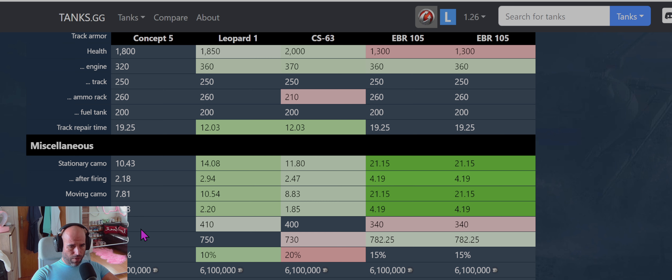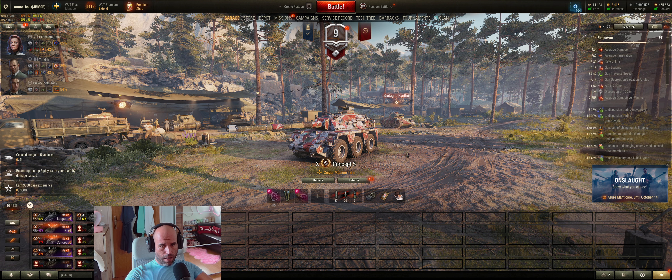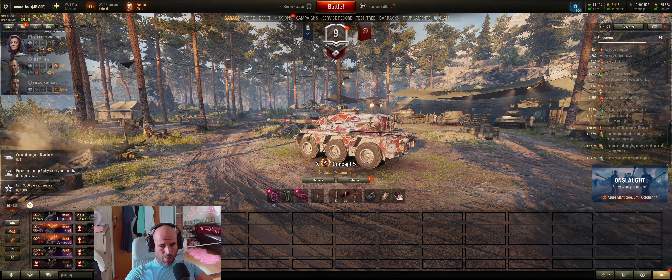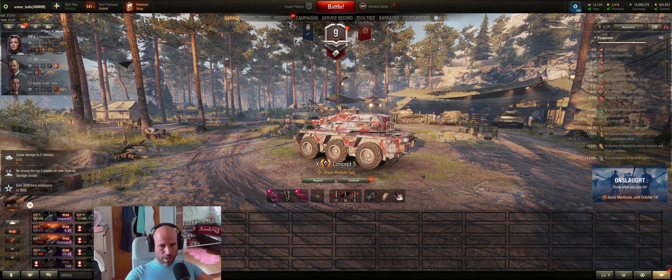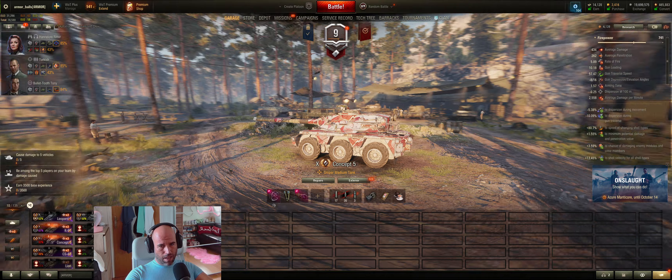View range is 400, kind of the same as Leo and CS. Overall, I would say this is an average or even bad tank. Leopard is a way better sniper, and with EBR you get kind of the same gun, but you're also a spotter, way faster, and way more flexible. This thing drives like its tires are flat. I hope Wargaming will buff it because it really sucks.